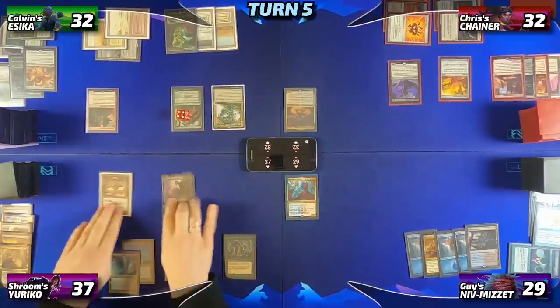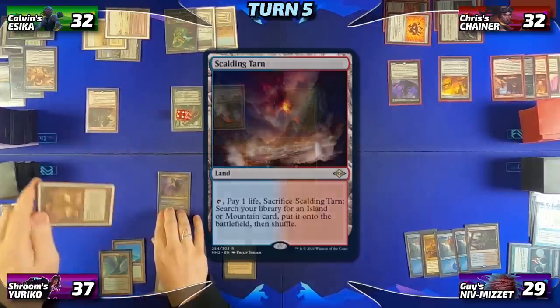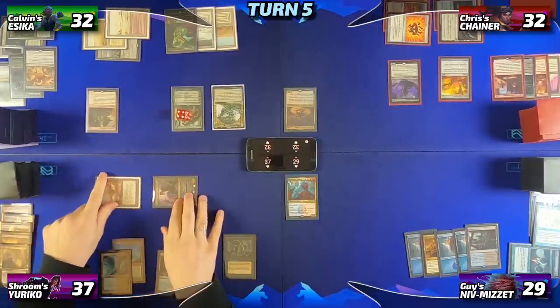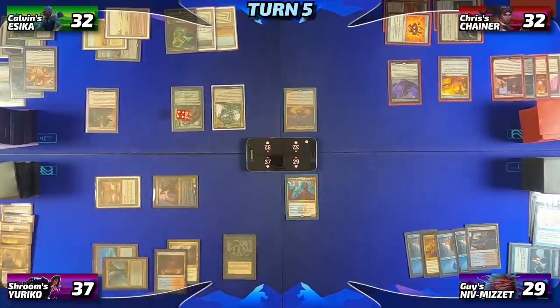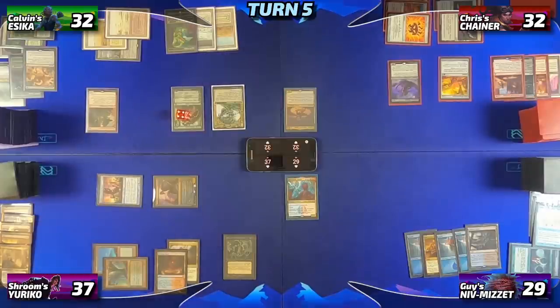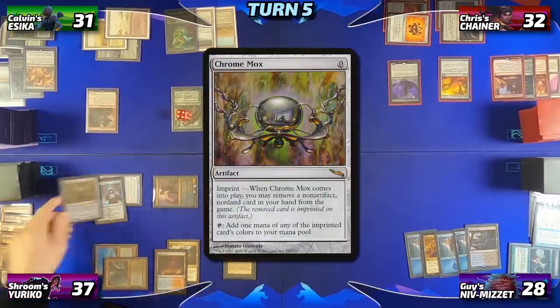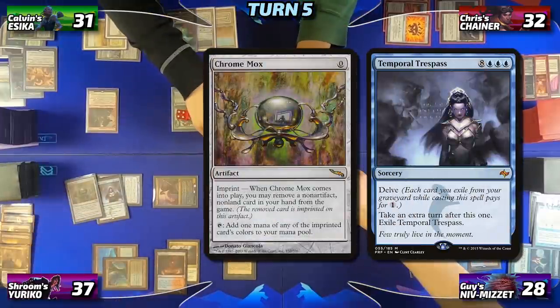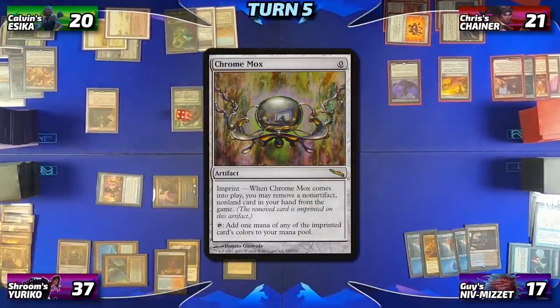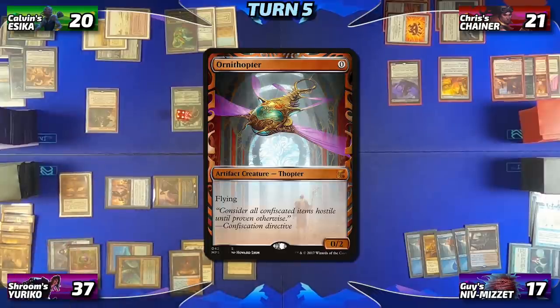Adrian takes his turn, draws, drops the Scalding Tarn and fetches. He goes into combat, throwing Yuriko at Guy and Ornithopter at Calvin. No blocks are declared, so he ninjutsus in Walker of the Secret Ways. All creatures connect — Calvin and Guy take one each — and a lot of triggers happen, including two Yuriko triggers and one Walker trigger. Adrian looks at Calvin's hand first, then flips off Yuriko a Temporal Trespass and a Chrome Mox, dealing 11 damage to everyone. Adrian drops the Chrome Mox, exiling the Temporal Trespass to it, then redeploys Ornithopter, ending his turn.